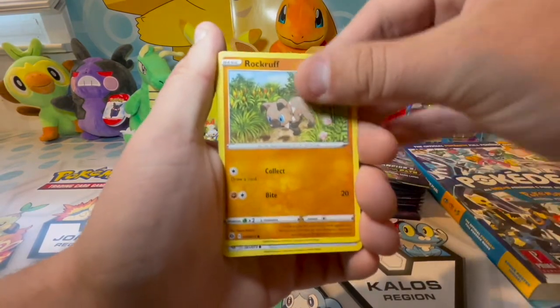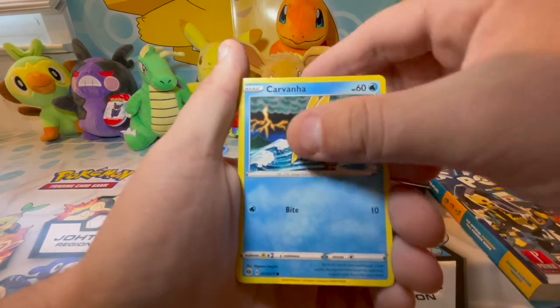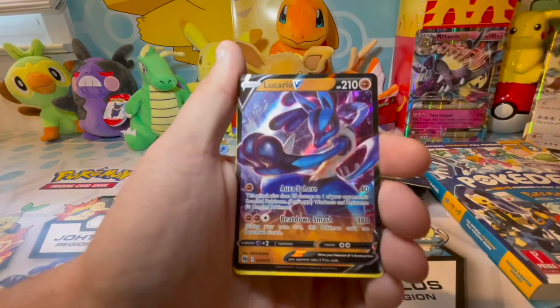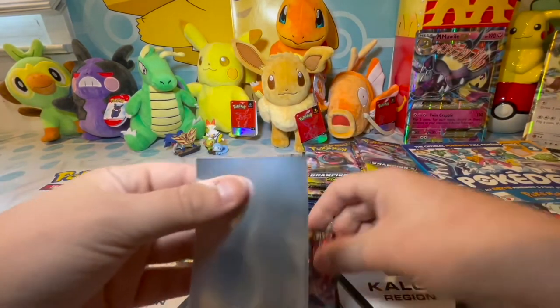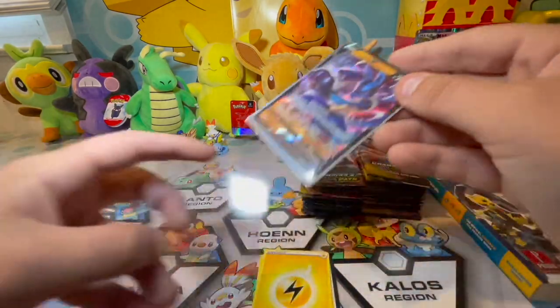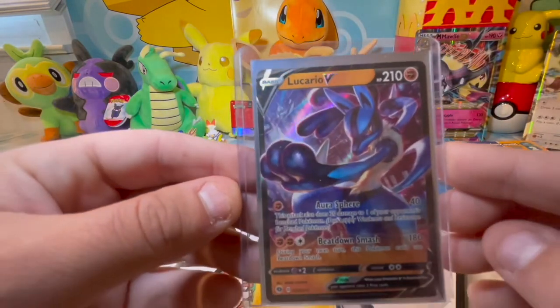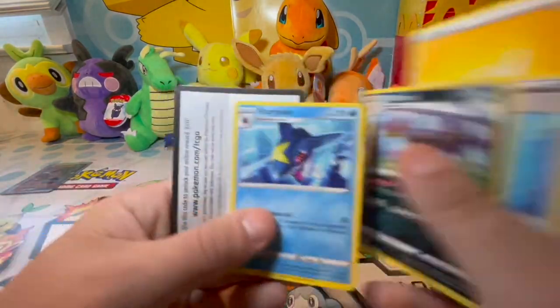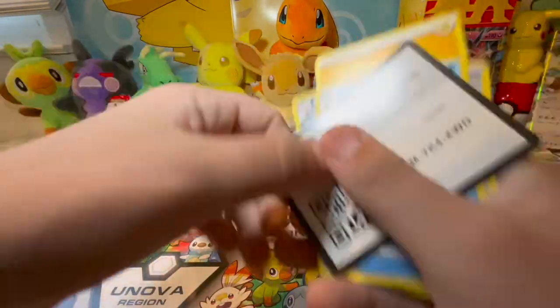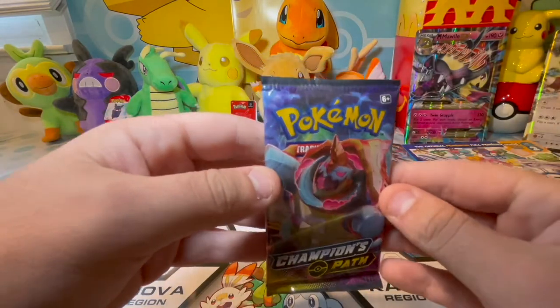Pack one: Katina, Rock Rough, Potion, Pokeball, Carvana, Pearly Oign, and a Lucario V — we got a V hit right off the bat! Lucario V, I like the way this card looks, Lucario is cool. Pack number one done. No Charizard yet. How many Charizards do you guys think we're gonna get in this video? I'm saying two — I don't know which two, but I'm going with two.